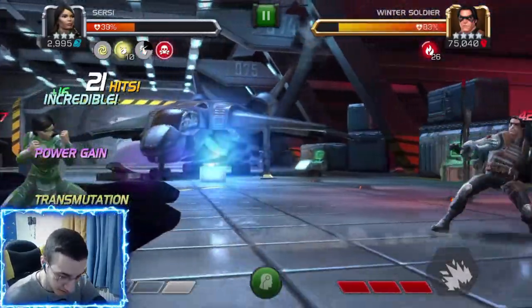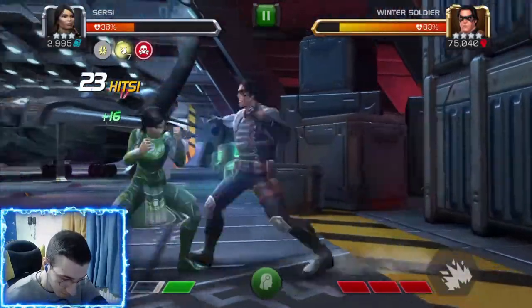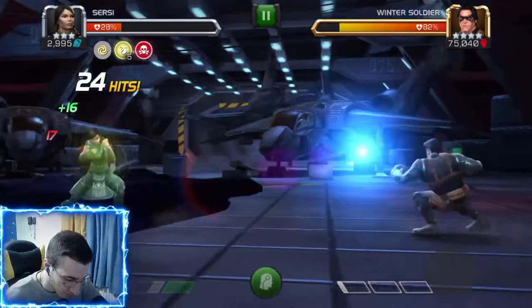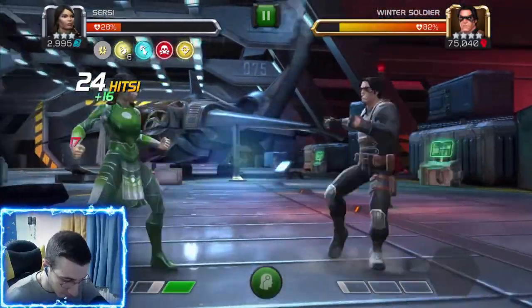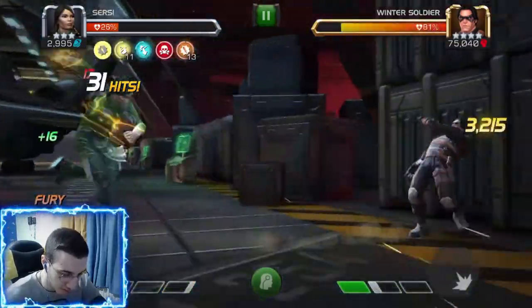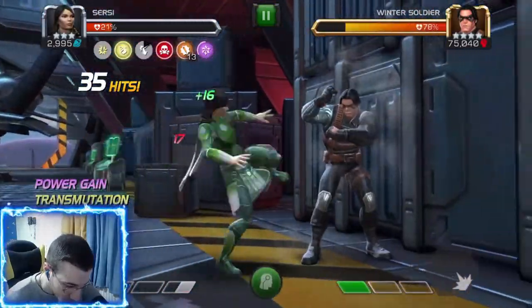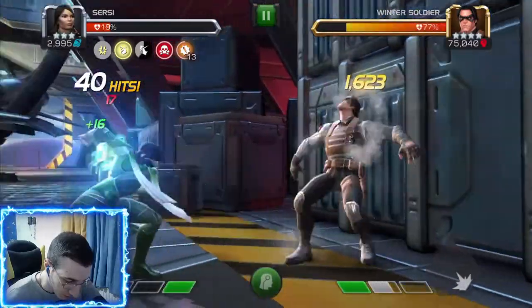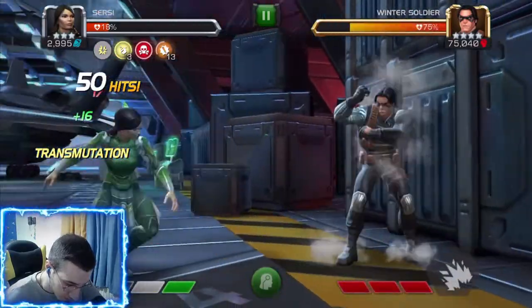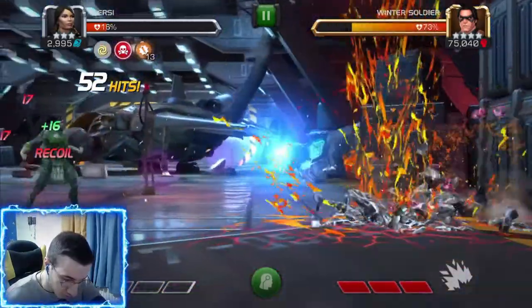I think I like Cersei more than Icarus to be honest. The lifesteal is actually pretty nice. Five of the transmutation buffs are indefinite and the others expire. With 13 stacks — dude, they all crit, that was so amazing! Now let's test out the lifesteal again: stay away from him, throw SP2 — lifesteal went from 12% to 21%. That's great.